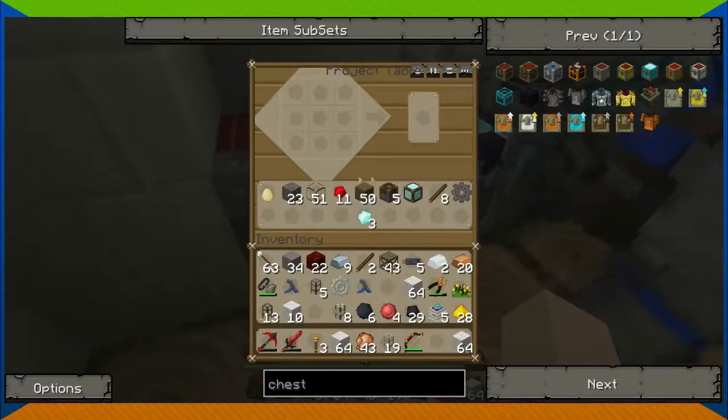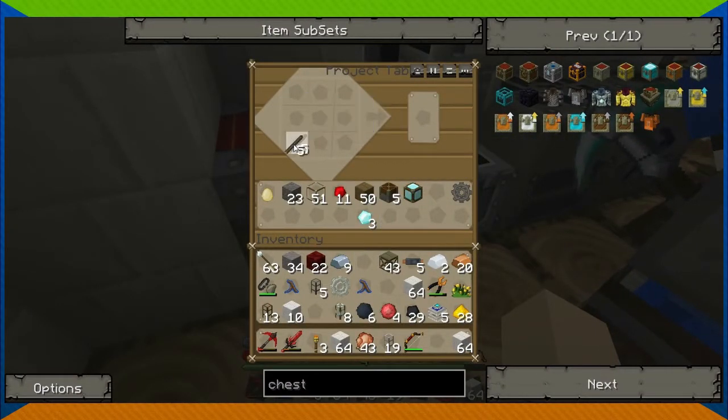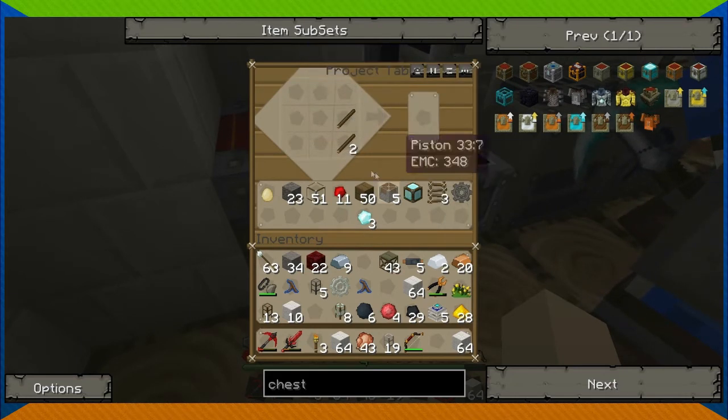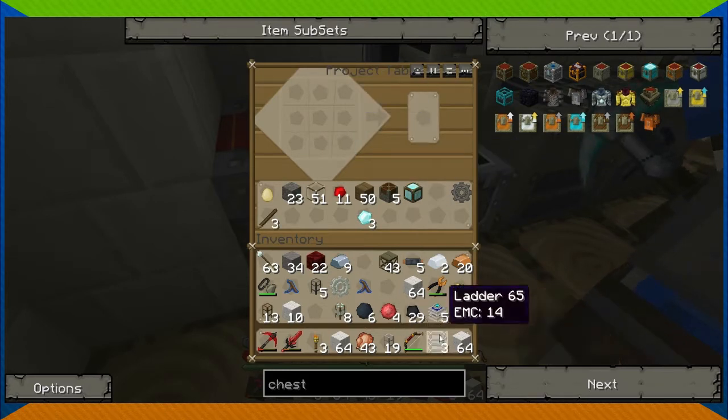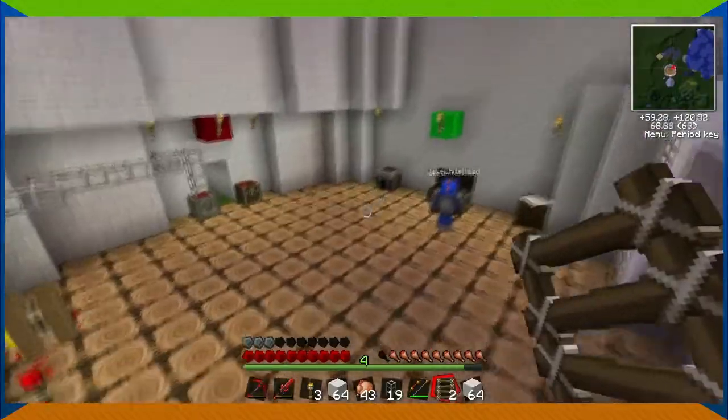Have you got a jetpack yet? I saw a lot of them. I just want a jetpack — give me a jetpack. Just make like a statue of you out of pure diamond ore, and you're just like, no — I want to fly. Give me jetpack. This is the worst thing in the game. Just kidding.